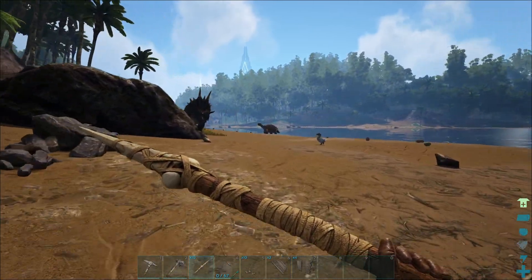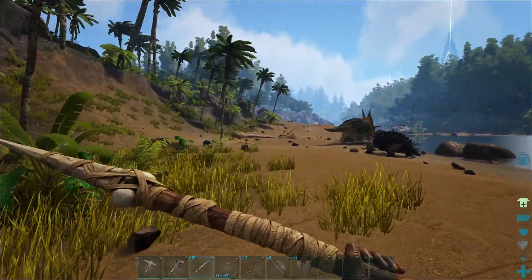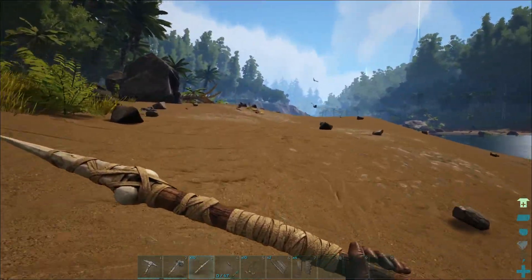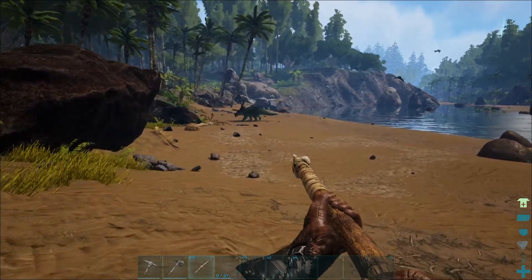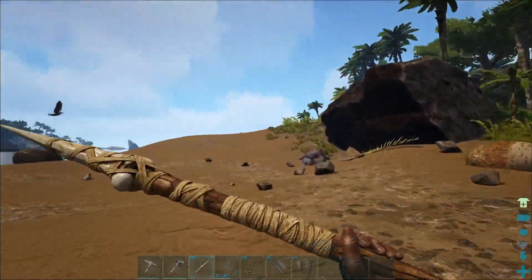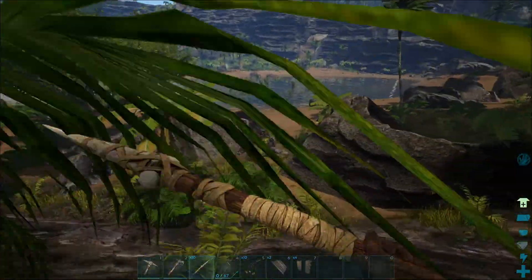Earlier this morning there were literally seven or eight pteranodons flying around here - all different types, all different colors - and now I'm not finding any. They have to be around here somewhere, maybe on the other side. We'll go to the end of the beach and see what we can find. No - it's all trikes down here. Where are all the pteranodons? Well there's a couple over there - we want one and I'm recording and it's not showing them. That's just typical, that's just par for the course.